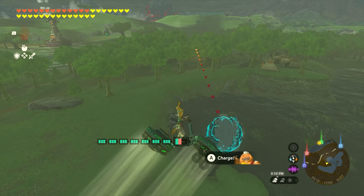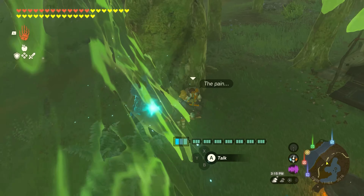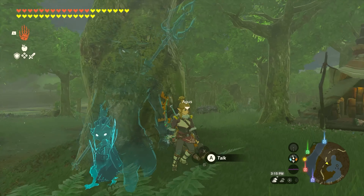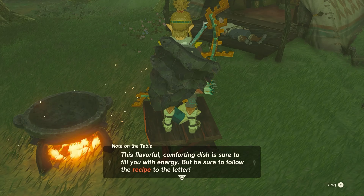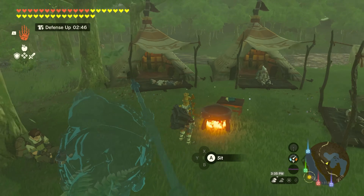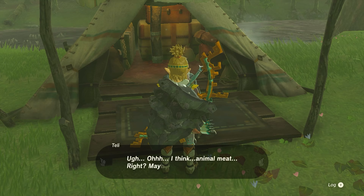Off to the bridge — let's see what's going on there. There are some tents, that's got to be them. Oh, help please! Princess Zelda's recipe is written — don't irk, don't improvise. So they lost Zelda's recipe too. Oh, is this the recipe? Princess Zelda's meat and rice bowl — combine plain raw meat, Hylian rice, and rock salt. This flavorful, comforting dish is sure to fill you with energy, but be sure to follow the recipe to the letter. And cook it. Who suggested monster meat?